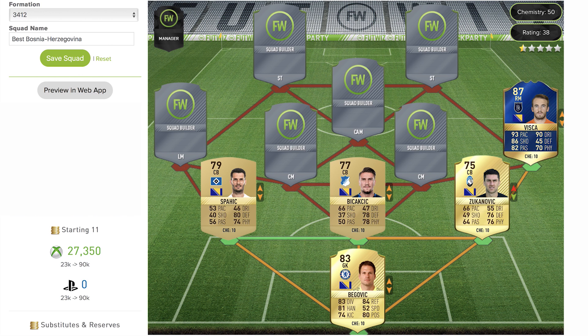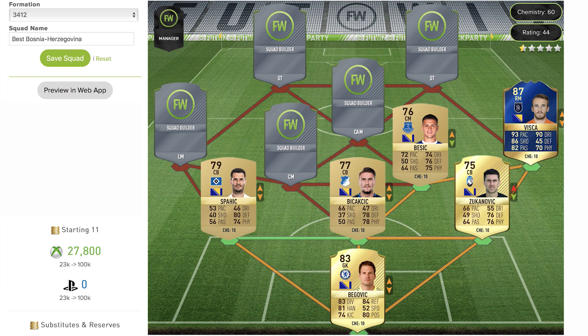Moving more central into the team, the center mid is the 76-rated non-rare card of Bešić, playing for Everton. This is just his base card — he hasn't had an upgrade. Some decent stats though: mostly 70s across the board with a few 60s, but on the defensive side very strong, with decent dribbling and decent pace as well for a center mid.